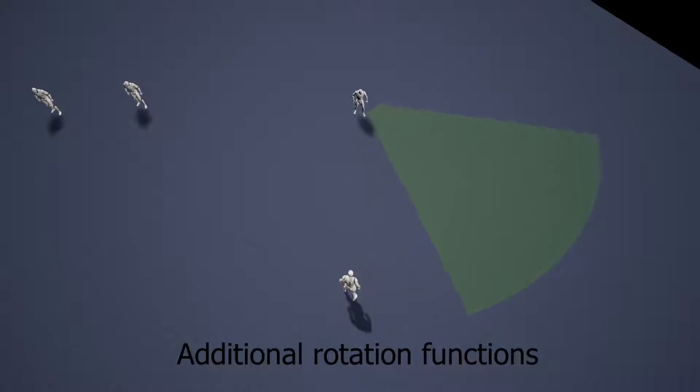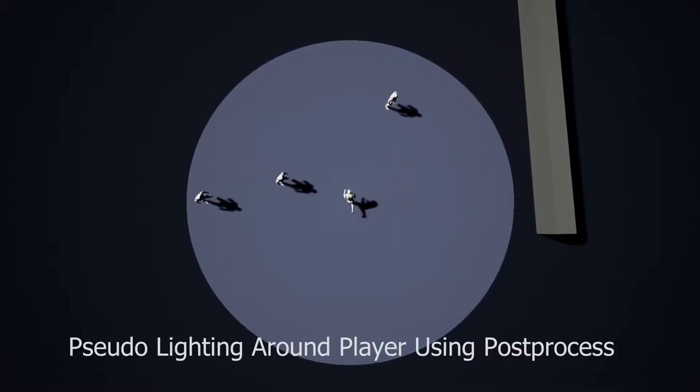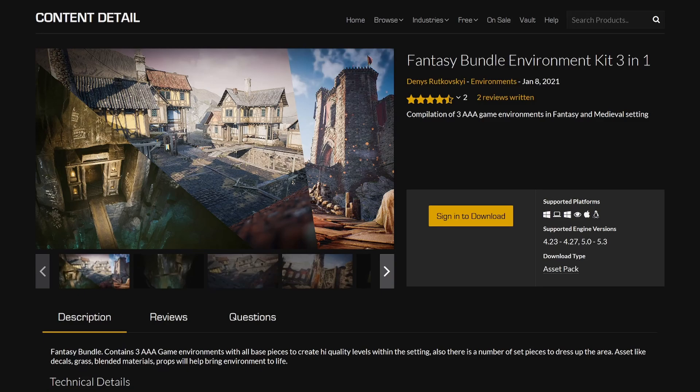As you can see here with the fog of war example and so on — this is very interesting and it will all be done automatically with this dynamic mesh, making it very easy to implement. Definitely check this one out. Next up is a big bundle: the Fantasy Bundle Environment Kit 3-in-1.